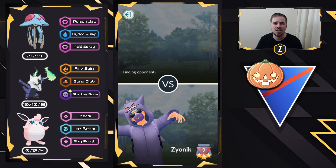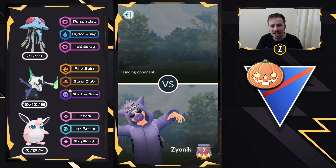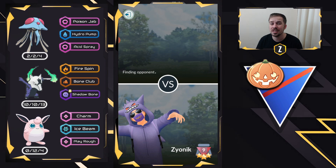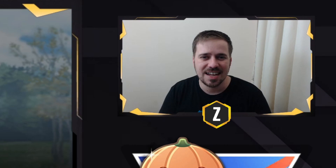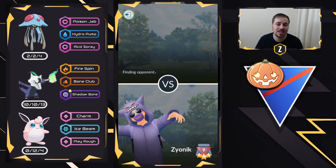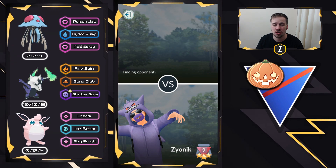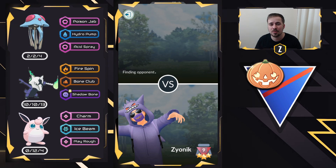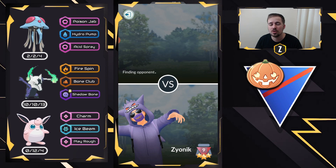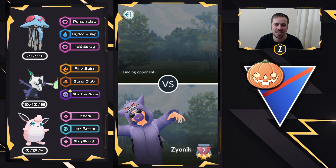I also wanted to bring a unique team that didn't have Azumarill and other stuff like that, so I brought Tentacruel and Wigglytuff. They have really great play in this Halloween Cup meta. Tentacruel absolutely walls Azumarill, and Wigglytuff's Charm is such a hard-hitting fast move that if they don't have any resistances to it, it can absolutely chunk through a lot of the meta. Today we are bringing Tentacruel on the lead, shiny Alolan Marowak with Shadowbone as the cover, and Wigglytuff on the safe swap.